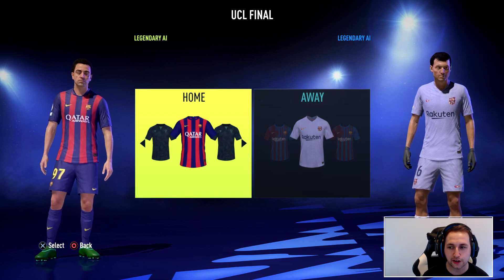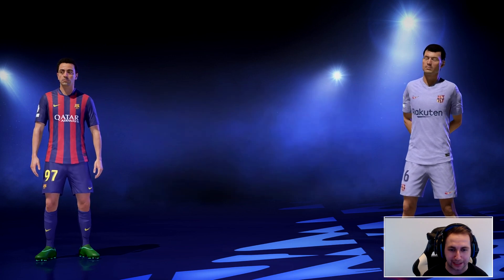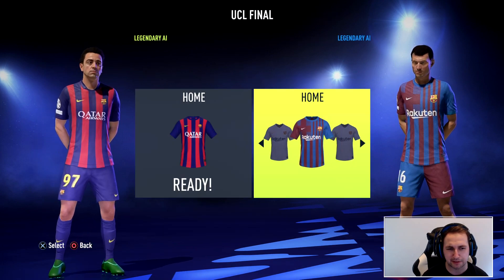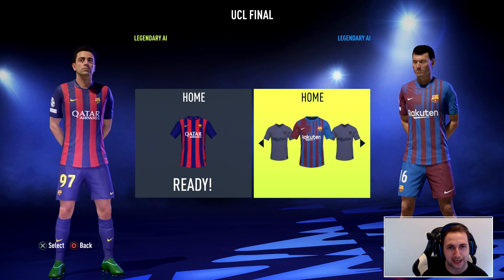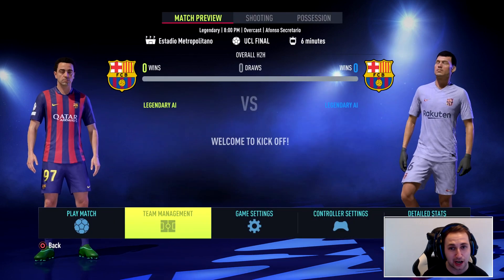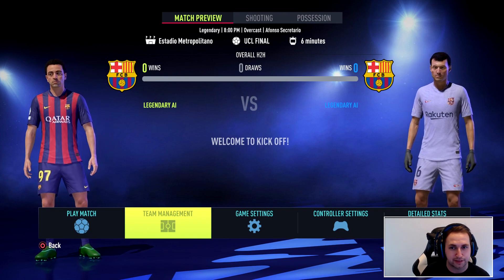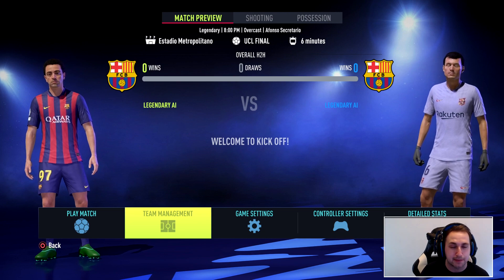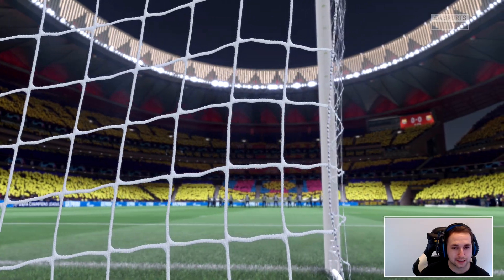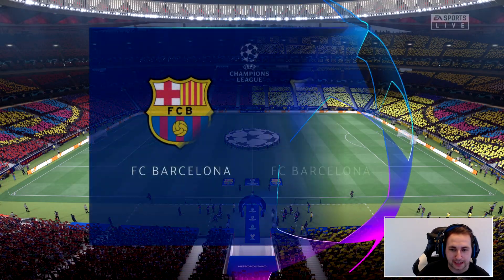For this match then, past Barcelona will go with the home kit and future Barcelona the away kit — there's too much of a kit clash otherwise, literally the same colours. I can't go into team management, so how you saw the teams in the team sheet is how they'll start. Any subs are made by the AI, not by me. I've set this to a Champions League final — because why not? It's a one-off game. Let's get into it: Barcelona vs Barcelona.